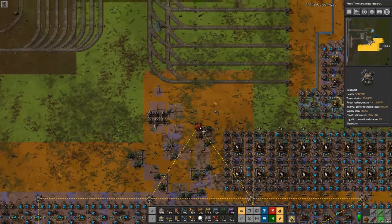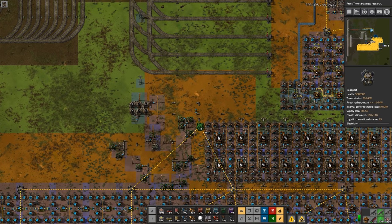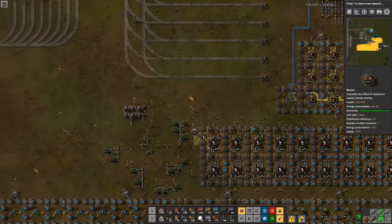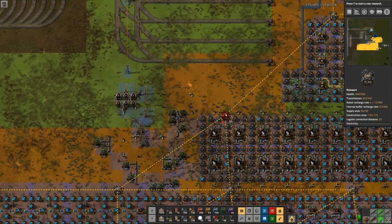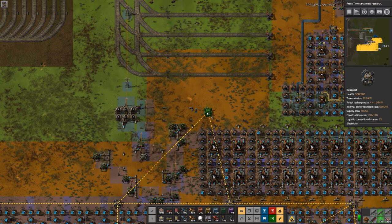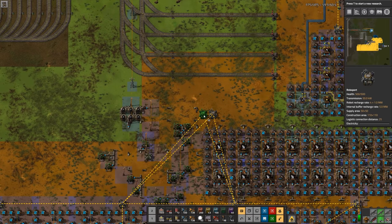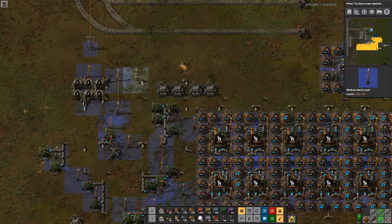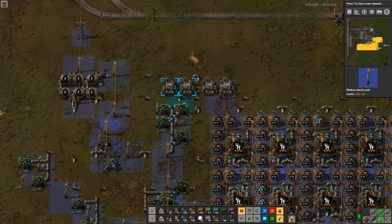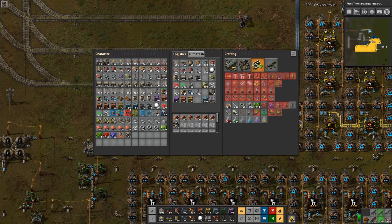Now let's work with the robot network. What I want to do is get this first station inside this robo network but not connected to the other ones. I'll need the first several. I do want to cover these two, because those can be for rocket fuel and solid fuel. I'm putting several roboports just because I won't be able to put them any closer to the train stations, and I want to make sure there's plenty of opportunities to recharge.